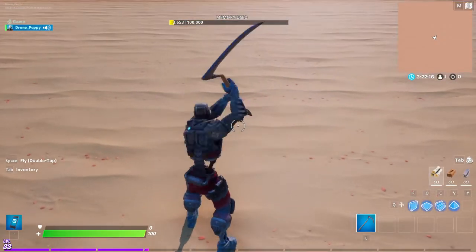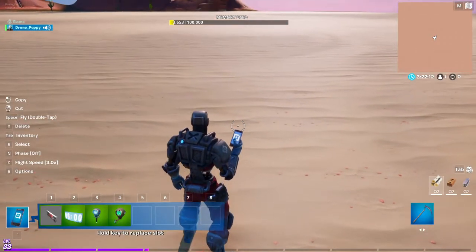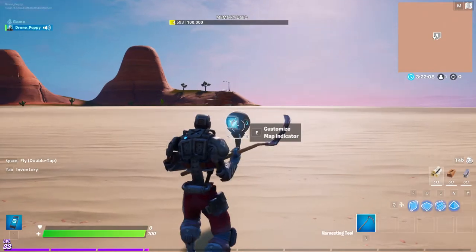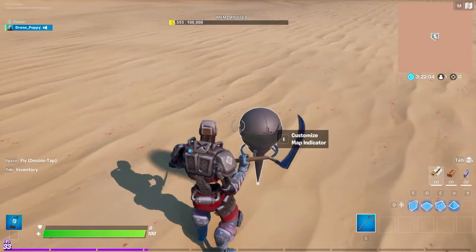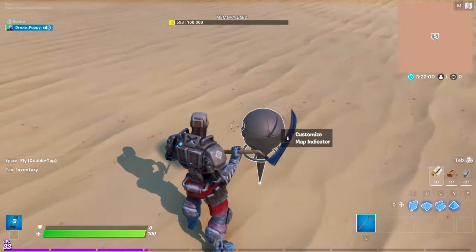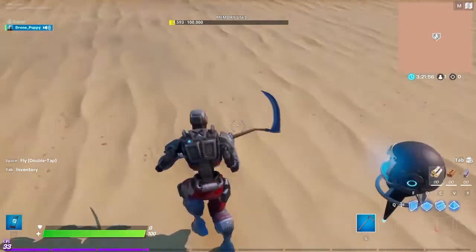The thing that you're going to need is a custom map indicator. You can see if you look at your map right now it has that little 'A', but in today's video we're going to be changing those settings.